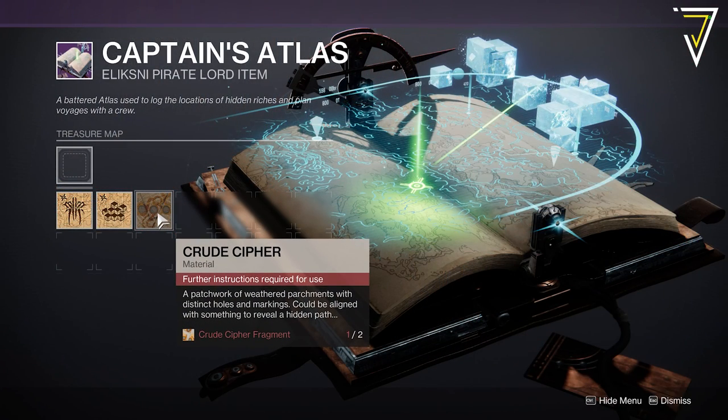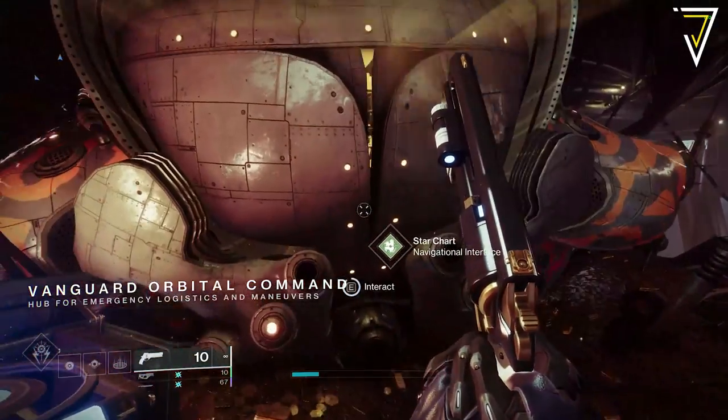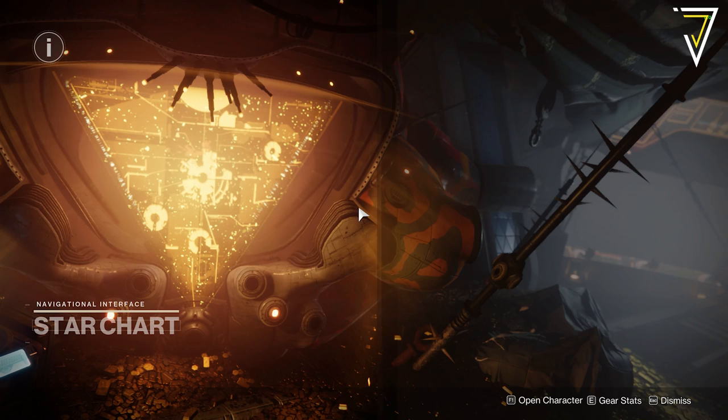The crude cipher is used as part of the Captain's Atlas and you will need at least two fragments before you can use this particular cipher. With part one out of the way, you will need to level up to level 10 to get your hands on part two.